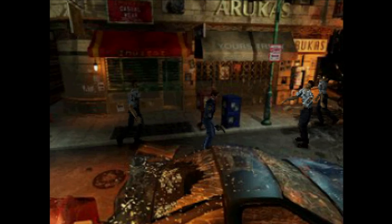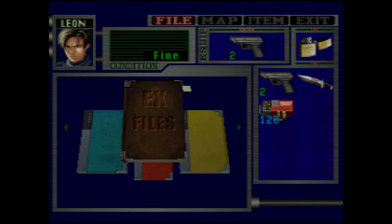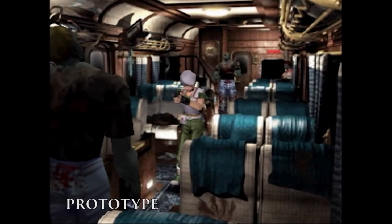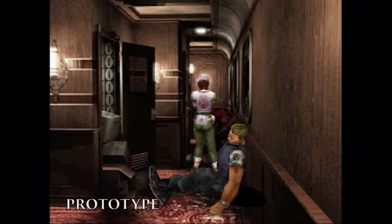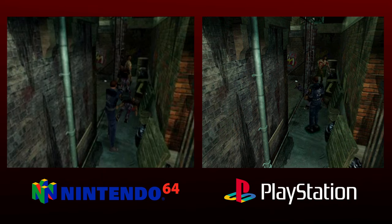There's also a selection of documents known as the EX files designed to fill new players in on what happened in the series while teasing elements related to Resident Evil Zero — which was originally in development for N64 with a release date set for one year after RE2. As we know, it never came to pass and was instead moved to the Nintendo GameCube. One last thing worth mentioning is the doors — they move at 60 frames per second on PlayStation but less than half that on Nintendo 64. Overall though, the N64 port deserves its legendary status. It's an amazing conversion — one of the best we've ever seen.